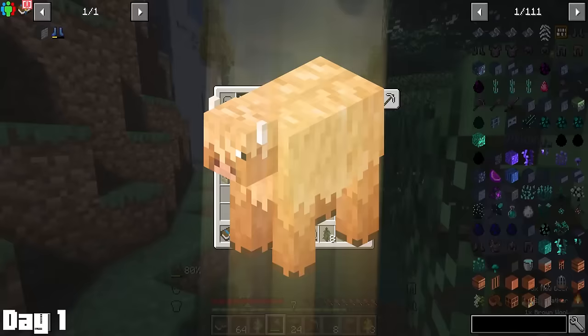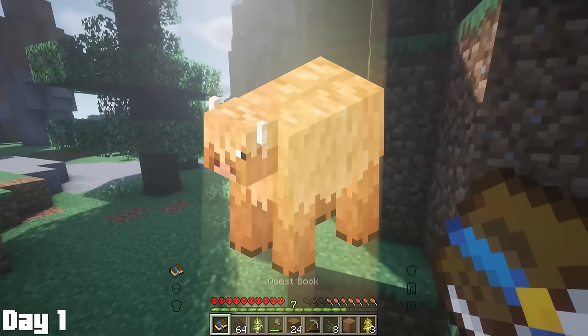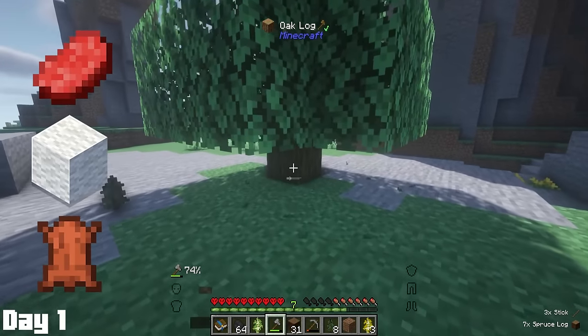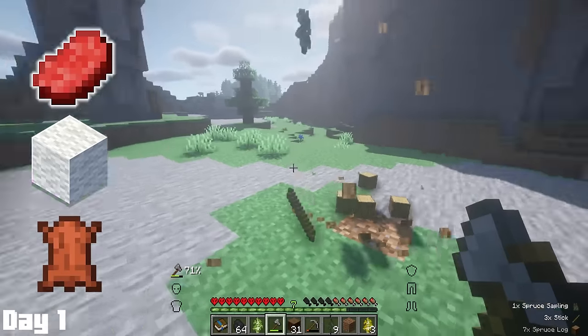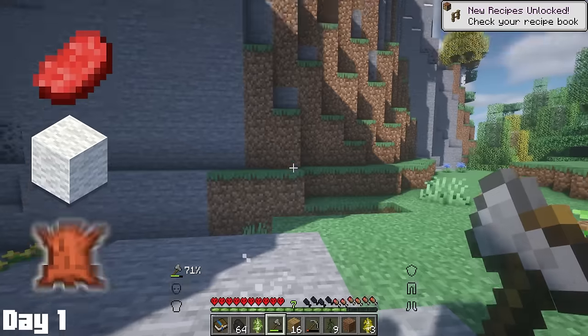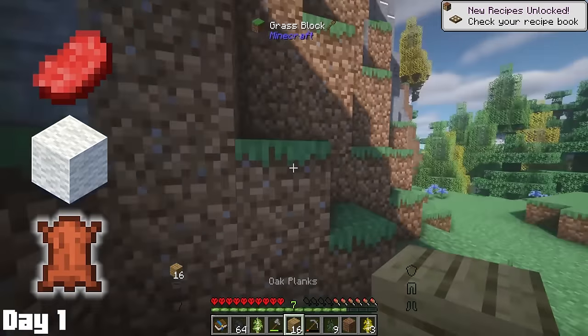In all seriousness, though, these cows were the holy grail of passive mobs. They dropped raw beef, wool, and leather. What else could you ask from a passive mob? You get the raw beef for food, which is like the best food in the game outside of golden carrots and stuff. You get the wool for making beds and a bunch of other things. And then you get the leather for books and enchanting.